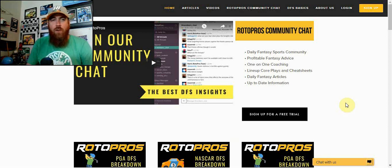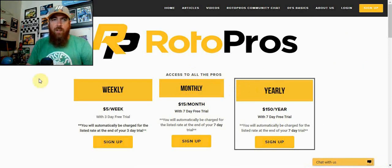Before we get into the video, if you're not a Rotopros member yet, get over to Rotopros.com today. You can see our free articles as well as our video showing you a little bit about our Slack chat, access to my cheat sheets, one-on-one coaching with our multiple coaches, and we cover multiple sports. Sign up in the top right-hand corner — we've got weekly, monthly, and yearly membership options with a three-day trial for weekly and a seven-day trial for monthly and yearly. Use promo code Chris today to get 50% off your first purchase. We're here to help you grow with more than just lineups, so let's succeed together.